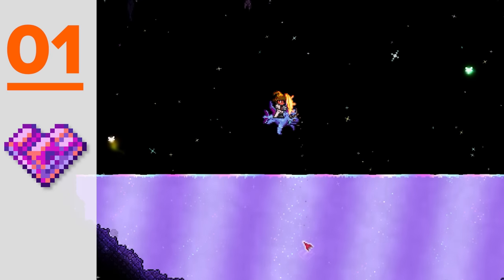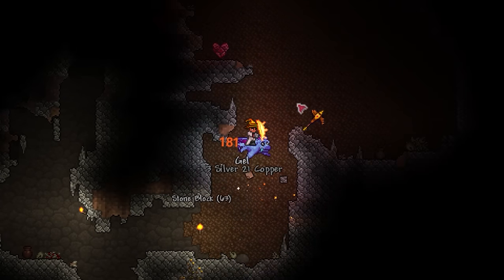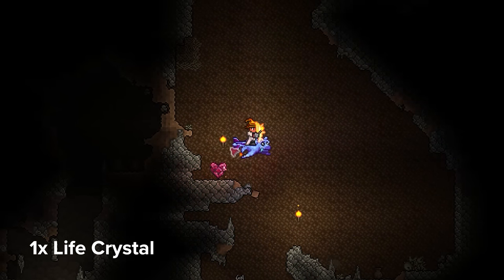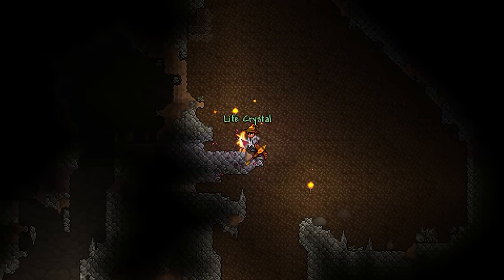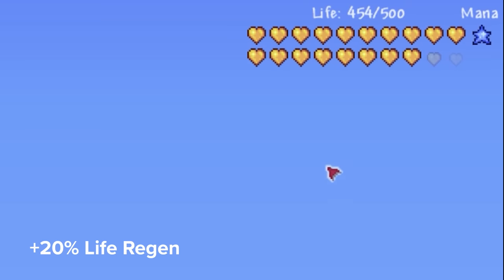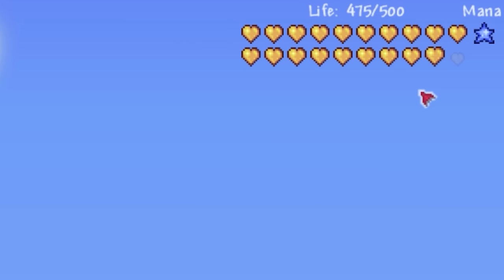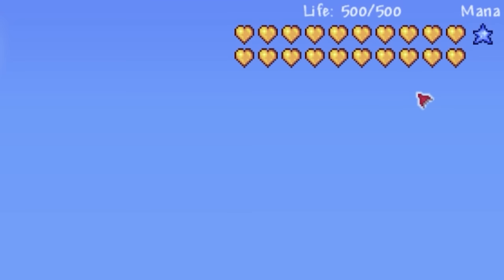First up we have the Vital Crystal, by far one of the best permabuffs in the game. Not only does this thing only require a simple life crystal, which can be found underground early game, but its buff potential is huge. Once consumed, your character will benefit from 20% increased life regen, which while not game-changing early game makes a massive difference with accessories like the Shiny Stone, increasing your life regen by another 8 points free of charge.